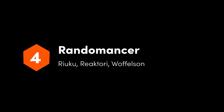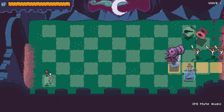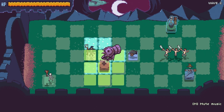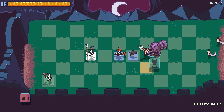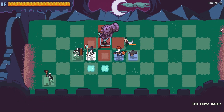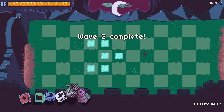Randomancer is a highly polished tower defence game, where your fortifications are provided at the roll of a dice. Like Plants vs Zombies, you need to plop down towers to fend off enemies who march along lanes. But instead of choosing them from a list, you must roll a handful of dice — so whether you get a powerful cannon, a handy shield, or a bomb is down to chance.